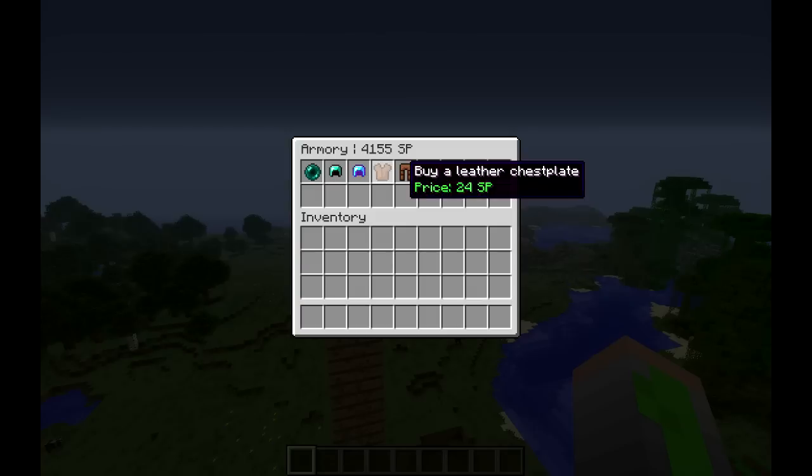You may be wondering why the chestplate, leggings, or boots don't have any enchanting option. That's actually really simple — because you cannot enchant what you don't have. Right now I don't have any chestplate, leggings, or boots, so I cannot enchant them. But once I click boots, I can enchant the leather boots I have.